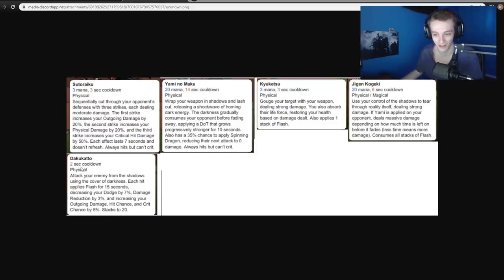The last one is no mana cost on a 2 second cooldown - this is probably your auto attack. Each hit applies Flash for 15 seconds, decreasing your dodge by 7%, damage reduction by 3%, and increasing your outgoing damage, hit chance, and crit chance by 5%, stacking to 20%. So there's the class - you probably get a good idea of what the class will do and whether or not you want to farm it.